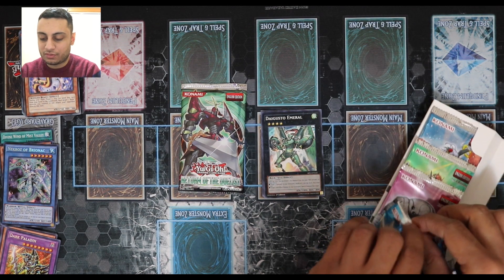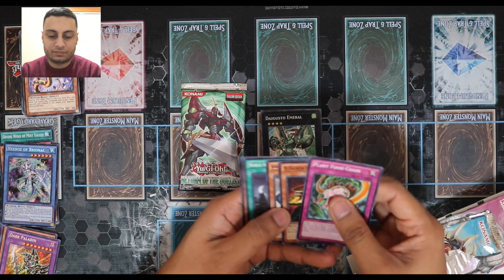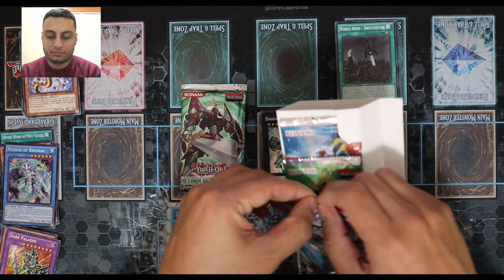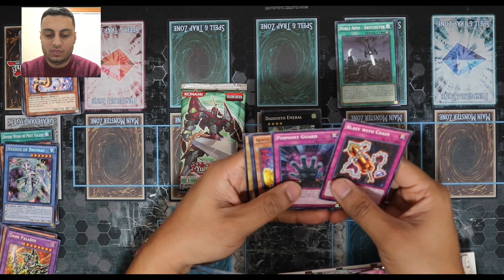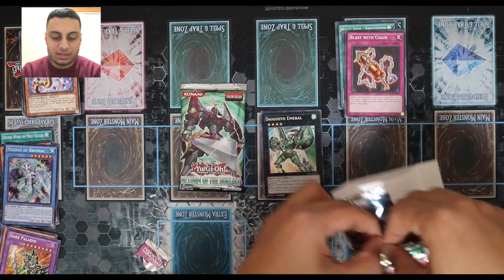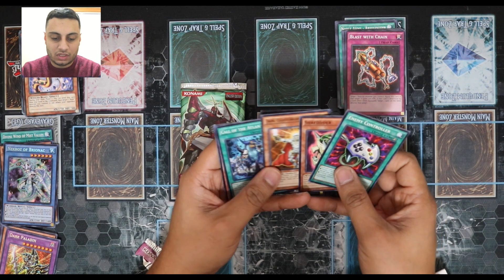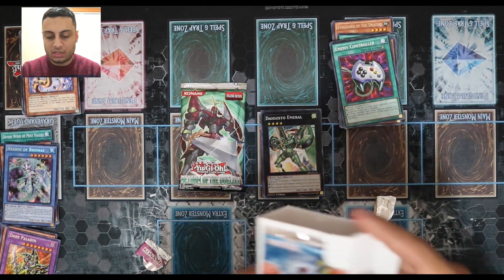There's glue in here — no joke. I really hate that they glue all these things in here. We've got Egg Saber, Vanguard Dragon, some Noble Arms, Pinpoint Guard, Sleep Warrior — nothing too great, I didn't expect much. I think the best thing out of this was definitely Digusto Emerald. We also have Lightsworn Paladin and Call of the Atlanteans, which is pretty cool. And we have one more pack.